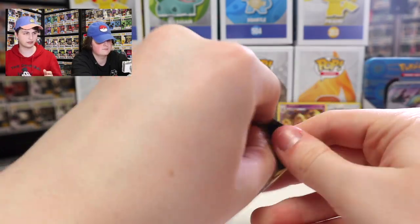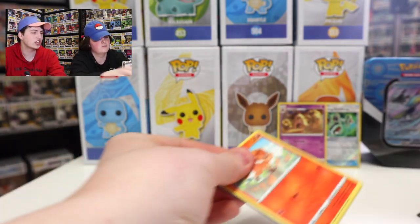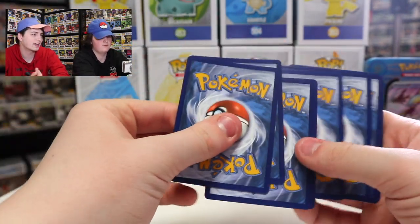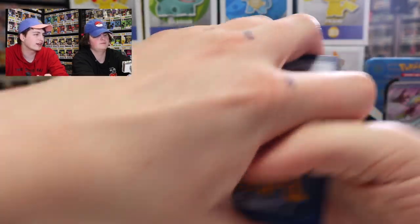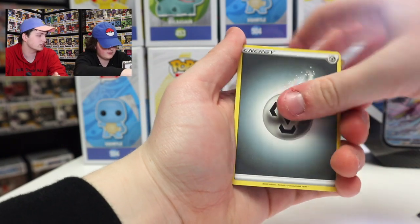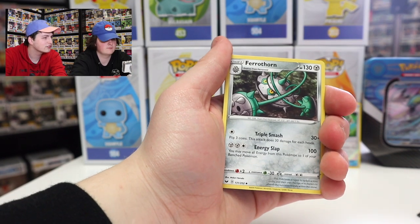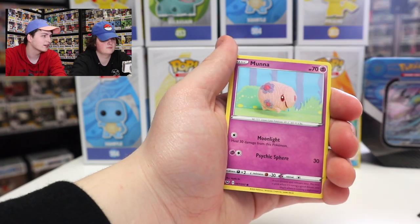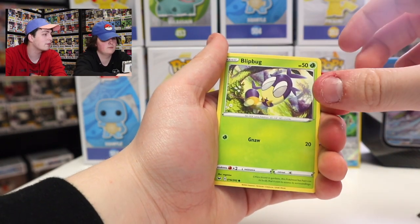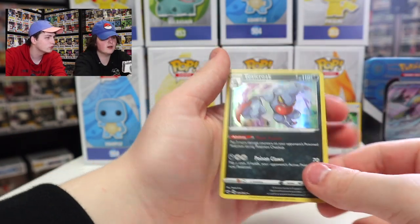Next up, the Sword and Shield pack — we thought these were going to be all five packs, but as we figured out in the other two tins, they mix them up a bit. Code card right there. Cards pulled: Steel energy, Pokémon Center Lady, Energy Retrieval, Ferrothorn, Vulpix — good card — Maractus, Roselia, Chewtle, Blipbug, then a Reverse Holo Crushing Hammer, and a Toxicroak Holo. Is that the full evolution of Croagunk? Yeah — that's a cool card.